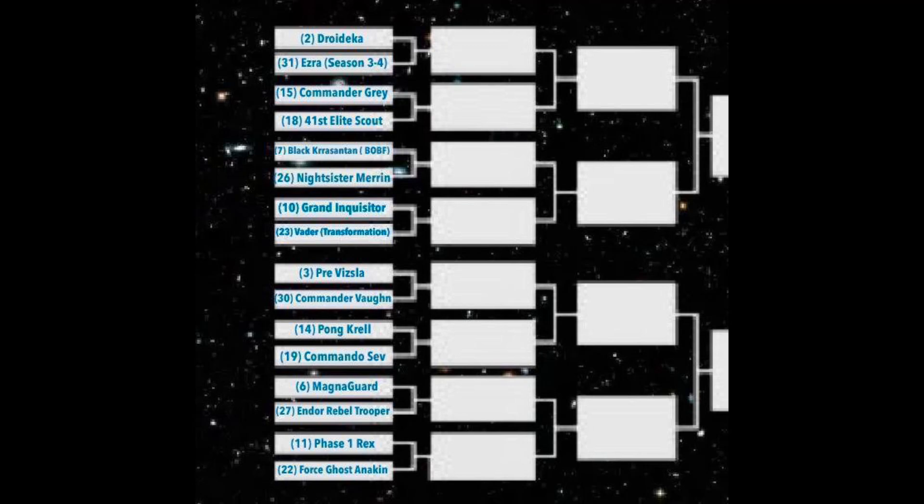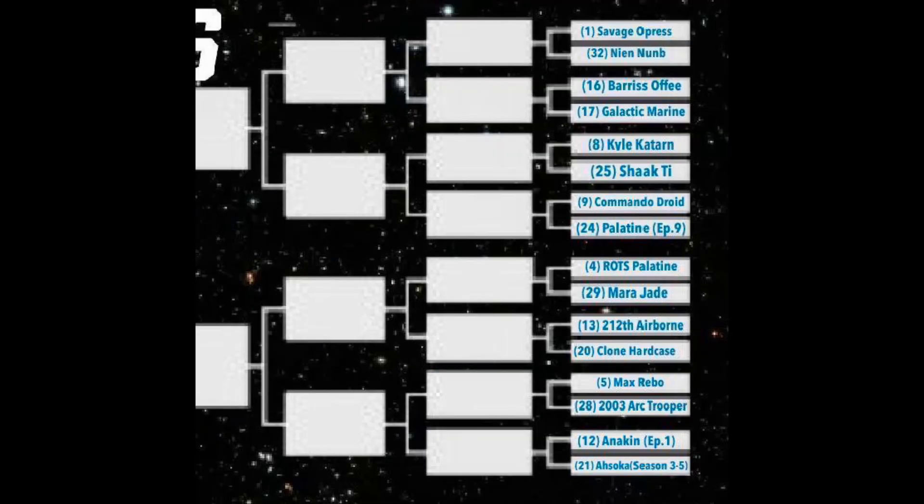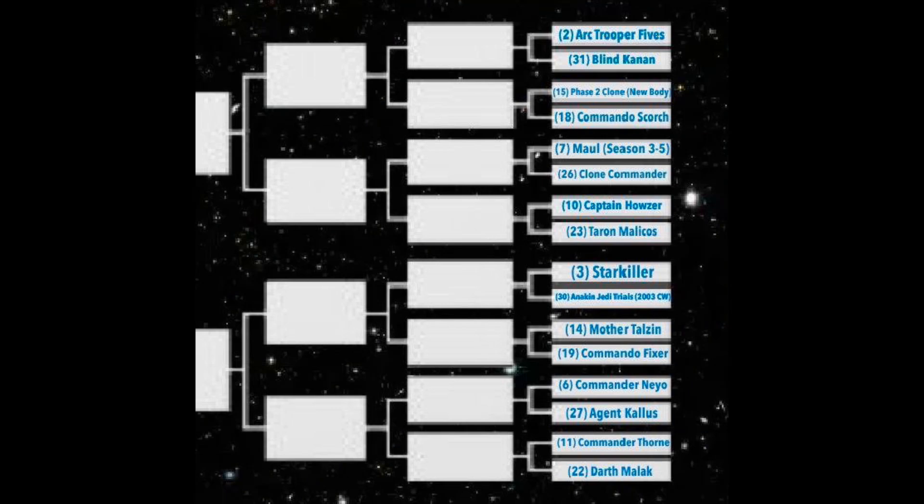Seed is basically, at least in this case, I put the figure with the most amount of votes at the number one seed. I believe that was the Super Battle Droid and Savage — I believe they tied with the same amount of votes, so they both got the number one seed. Number one always plays the number 32 seed, so obviously you want more votes and you play the person with the least amount of votes. I believe 32 was Biggs because Biggs had the least amount of votes. It's just a quick rundown on seed — number two would play number 31, number three would play number 30, and so on.